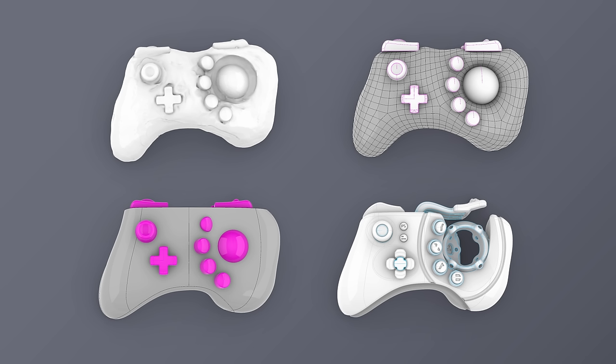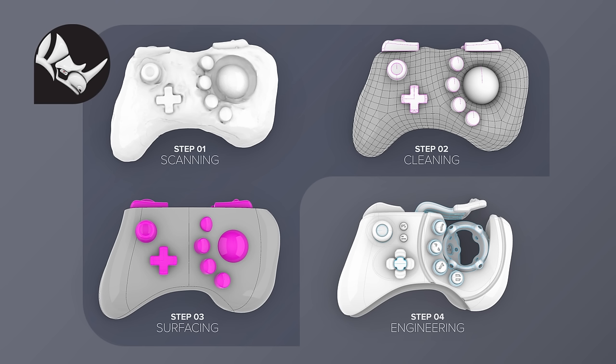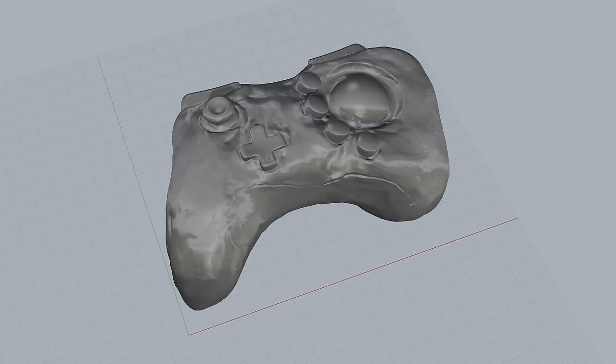With the clay model scanned in, the bulk of the remaining digital work is creating a working CAD model for 3D printing. The steps are: take in the scan mesh, clean it up, convert it into surface geometry, and then make a precision-engineered enclosure to hold all the physical components. I'm using Rhino 3D for mesh cleanup and surfacing, and Fusion 360 for the final parametric product engineering — which is better suited for dimensioning parts and managing components.